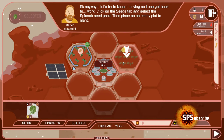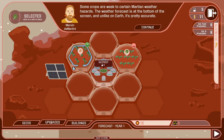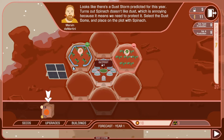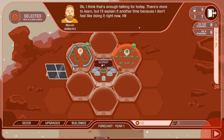Next we're going to build spinach over here. Spinach requires protection against dust storms, so we're actually going to need to build this dust dome. This special coating will keep dust storm debris from settling on domes and blocking sunlight. We're gonna place that over there as the tutorial requires, and now we're gonna move to the next area.